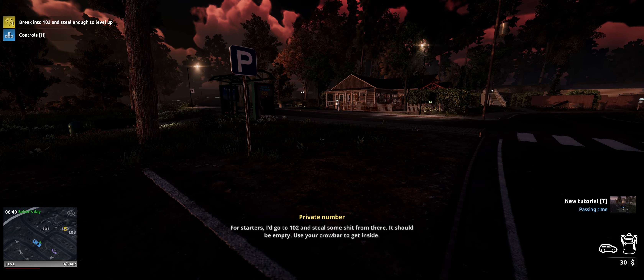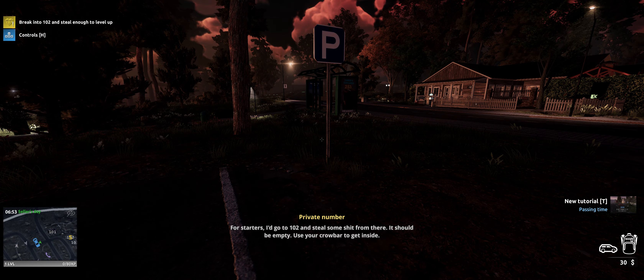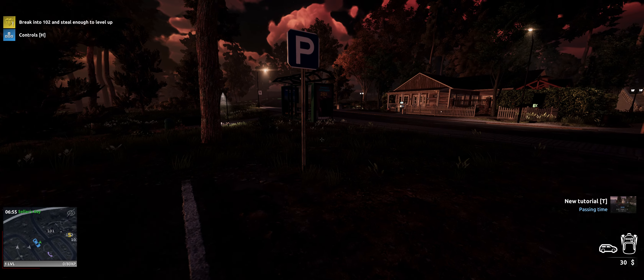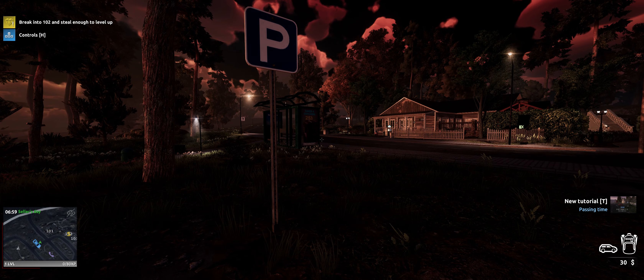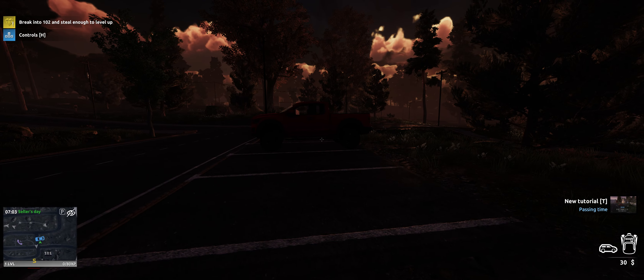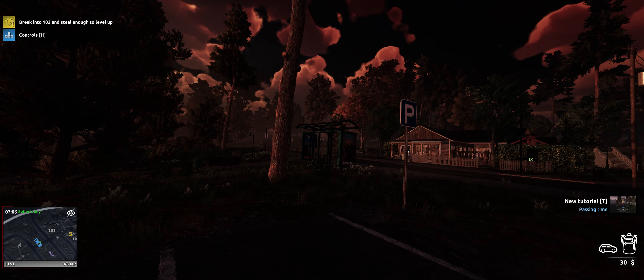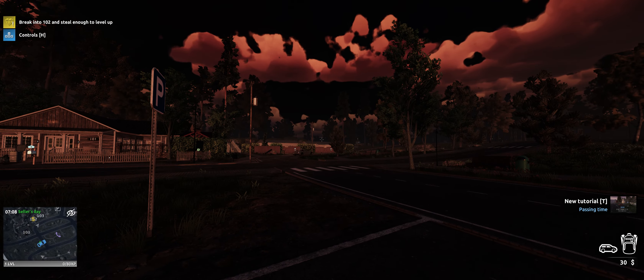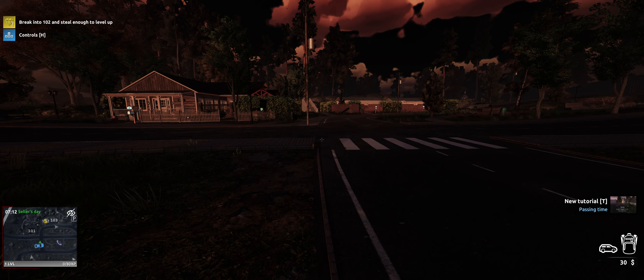Okay, for starters I'd go to 102 and steal some shit from there. It should be empty. Use your crowbar to get inside. So pretty much this has given me massive deja vu from the first game, because this is pretty much the setup to the first game as well. The graphics look quite a lot better than the first game, as you would expect, and so far it's running okay.